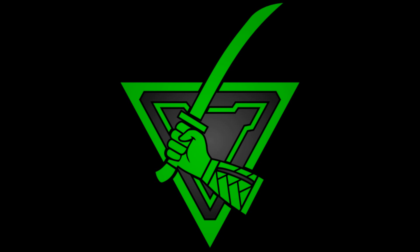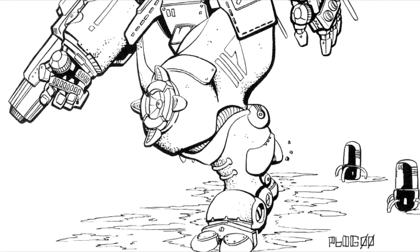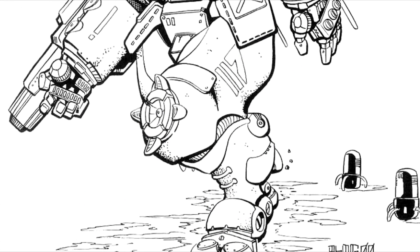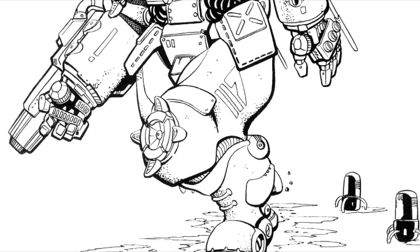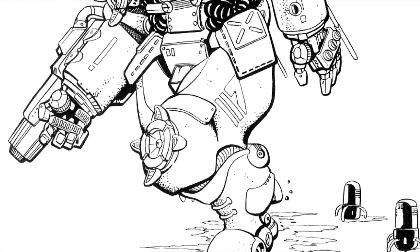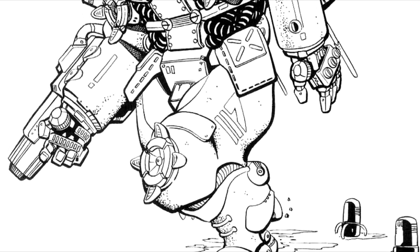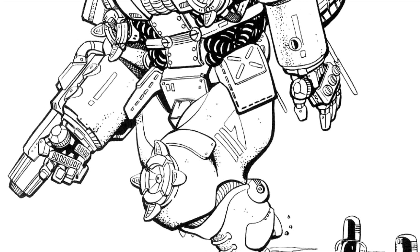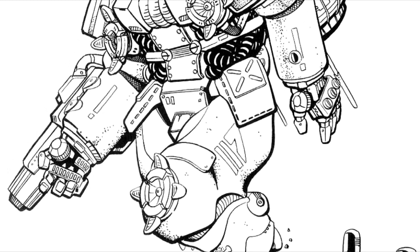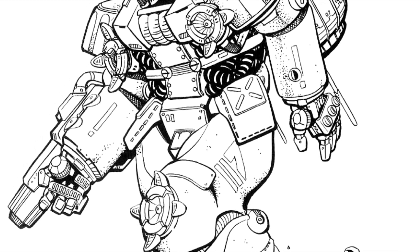The first of today's designs is the Fa-Chi, massing at one ton and costing around 400,000 C-Bills. The Fa-Chi, or Master of Methods as it supposedly translated, was actually the result of the Capellan Confederation biting off more than it could chew. With the introduction of battle armor by the clans, and as the other Inner Sphere powers began fielding their own variants, the Confederation decided to produce three variants of their own at the same time.